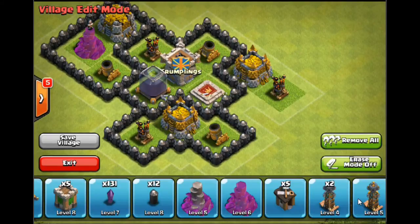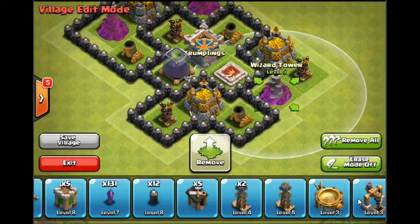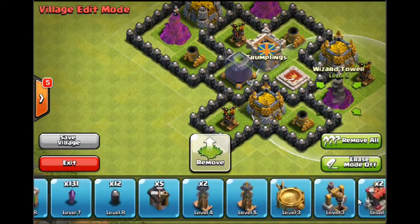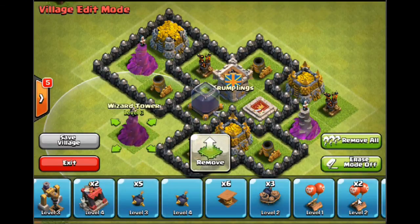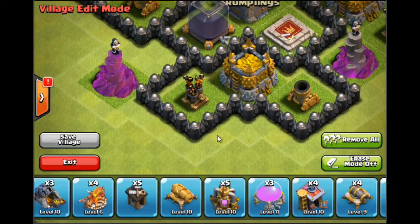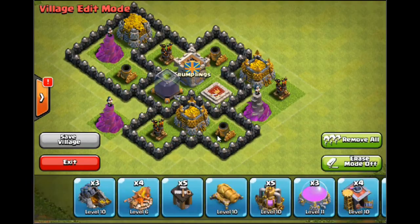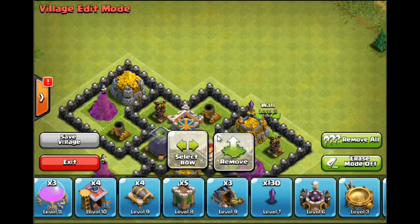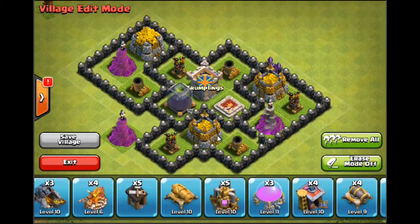So mortars and air defence are placed — I need to start thinking about wizard towers. Preferably I want to get my wizard towers close to my gold storages so they provide some coverage. I'm doing this live so it might take some time. This is a completely unsymmetrical base, but it doesn't really matter at this point.